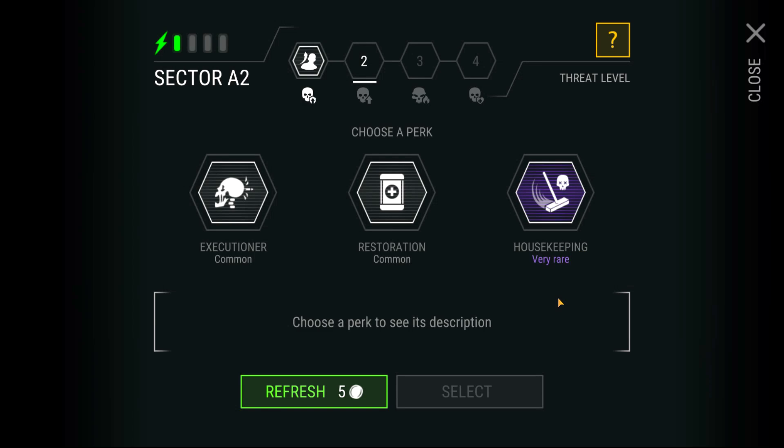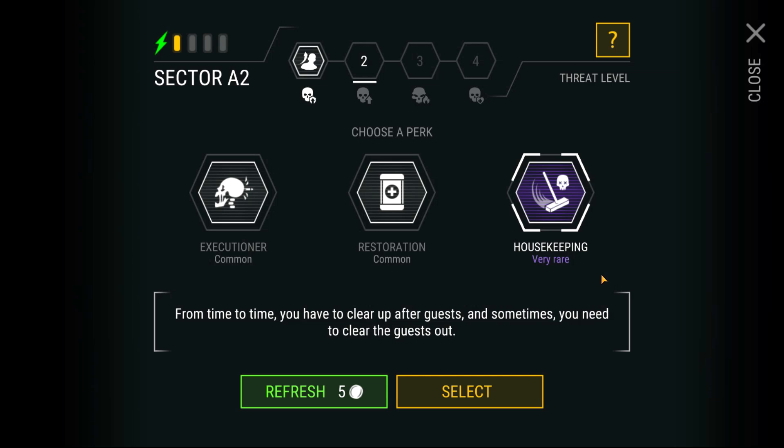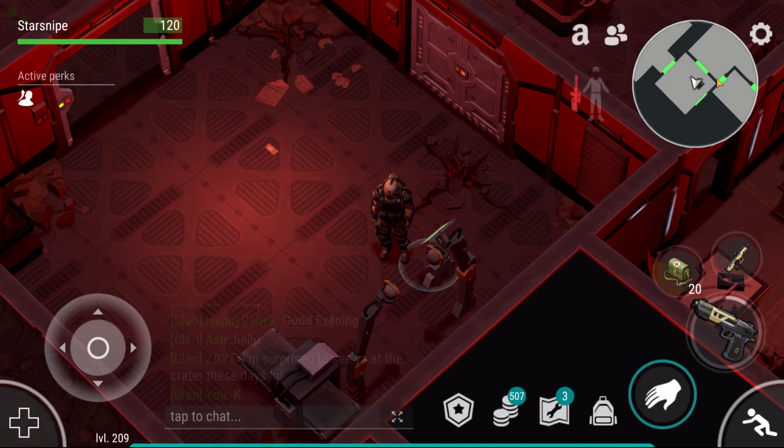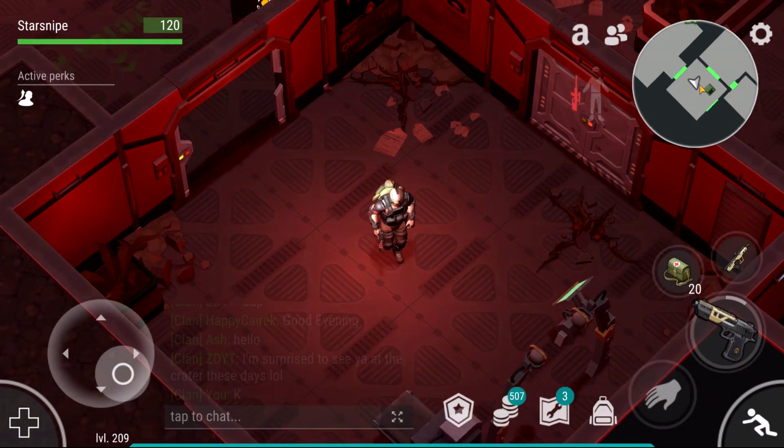We have the brand new housekeeping perk that we unlocked from leveling up our reputation with Ava back up topside. From doing a little bit of research into this perk, apparently it chooses a random room and just kills all the zombies in it during our run, so I'll definitely take that. However, things are gonna get dangerous - enemies' damage is increased by 15% in Sector A2, and we have a pretty crazy boss awaiting us too.